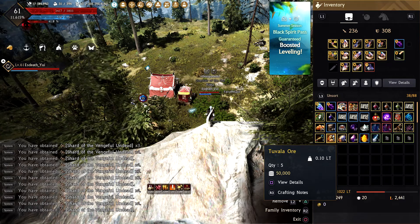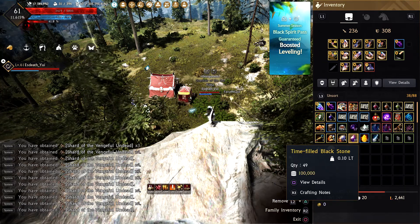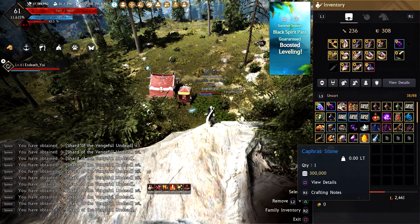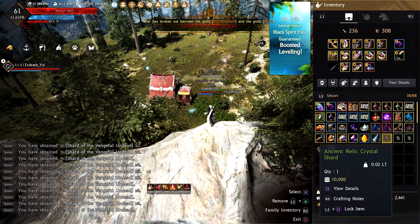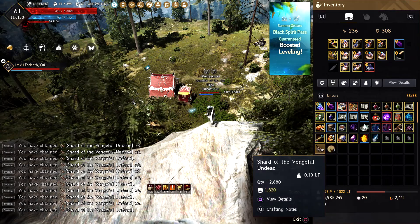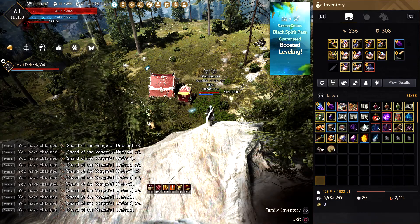We got 5 Tuvala Ore which is 20 per hour, and 4 Refined Magical Black Stones which is 16 per hour. We've got 49 Timefull Black Stones which is 196 per hour, 1 Capstone which is 4 per hour, 1 Ancient Spirit Dust which is 4 per hour, 3 Ancient Relic Crystal Shards which is 12 per hour, and 2,880 trash loot which is 11,520 per hour.